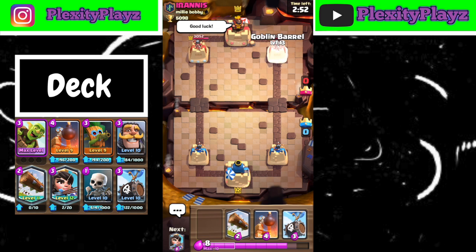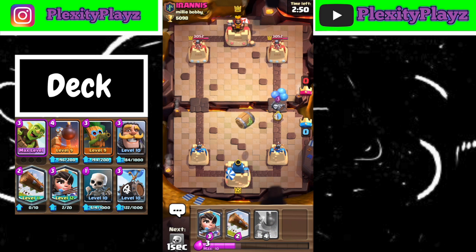As I've told you guys many times before, with this deck you want to send the goblin barrel and skeleton barrel at the same time so the tower locks onto your skeleton barrel.